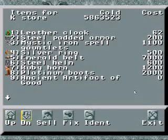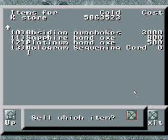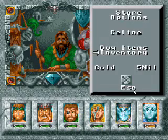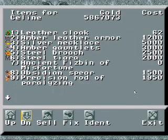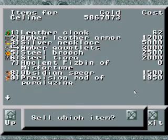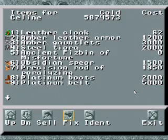I don't mind transitions, but they should be a lot quicker, you know what I mean? We shouldn't have to wait so often for all that. I'll sell off these obsidian nunchucks, sapphire handaxe, platinum handaxe. Fix this broken spear. I'm going to sell that silver necklace and the steel brooch, because we got better.